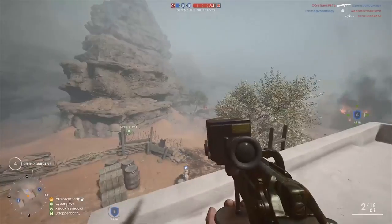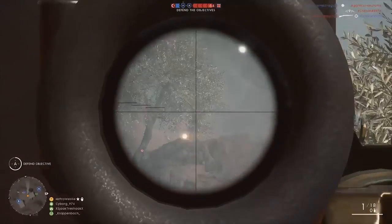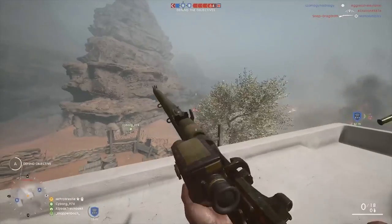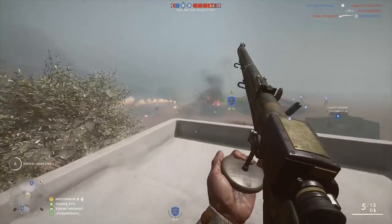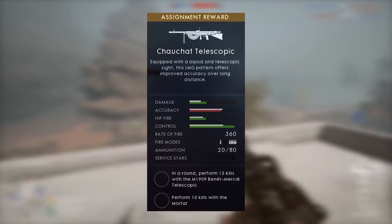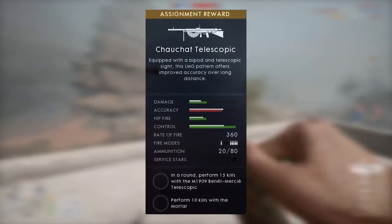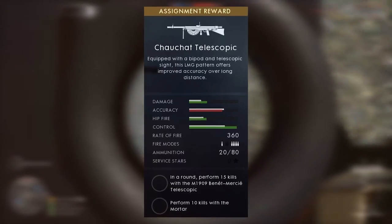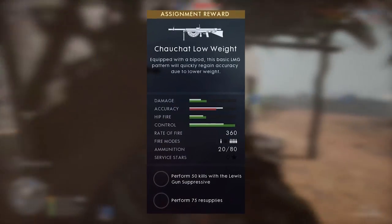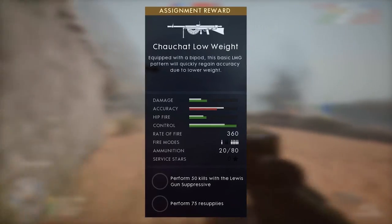Next are the Chauchat models. The Chauchat may be one of the most iconic World War I weapons for the French Army and it will be playable through the Support class. We've only seen the telescopic and low weight versions so far. For the telescopic model, in a round, you must perform 15 kills with the M1909 Benét–Mercié Telescopic. For the low weight model, you must perform 50 kills with the Lewis Gun Suppressive and perform 75 resupplies.